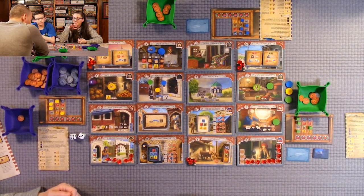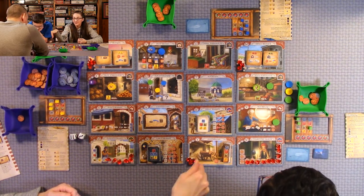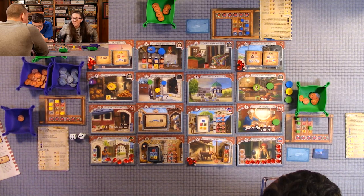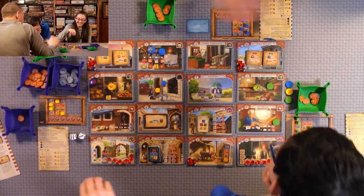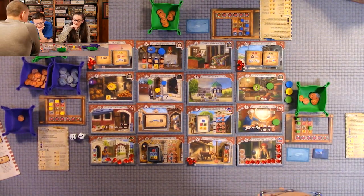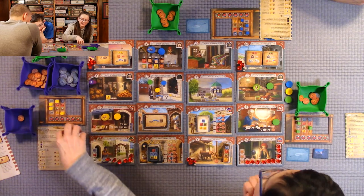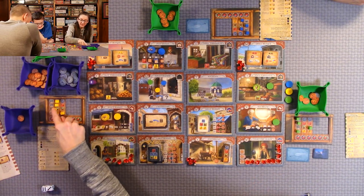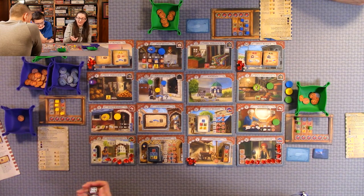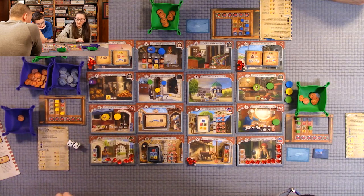Also, you cannot go back to the same space you were on the previous turn — you have to go to a different location on the same turn. So Quentin's going to the black market. He gets one fabric, and he rolled a four so he doesn't get anything for the blue.